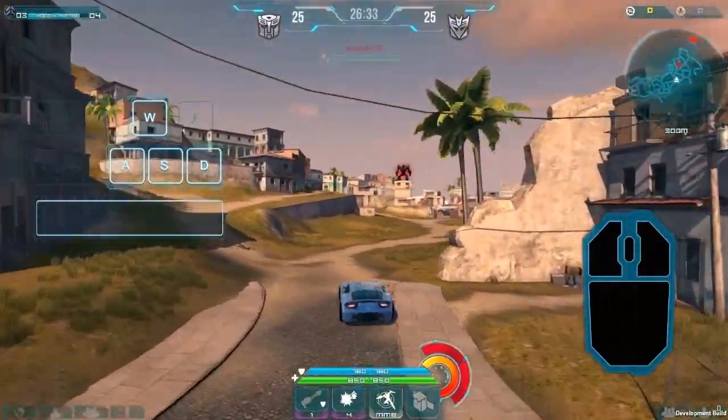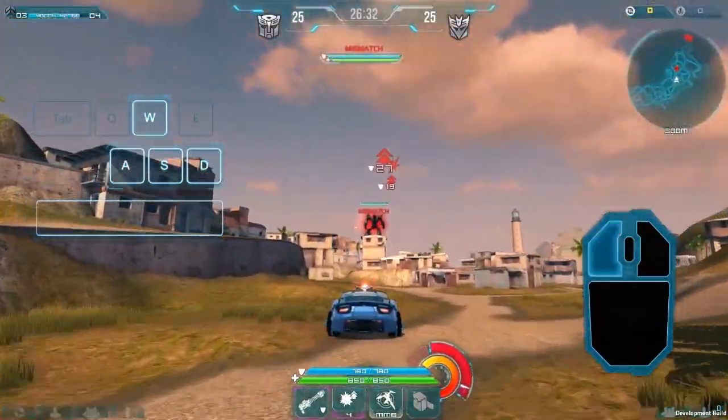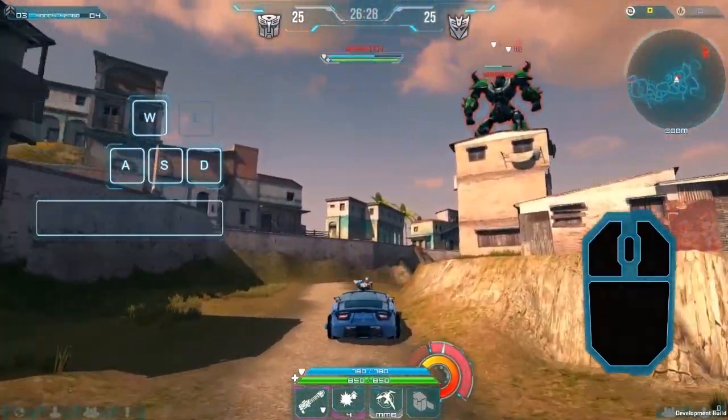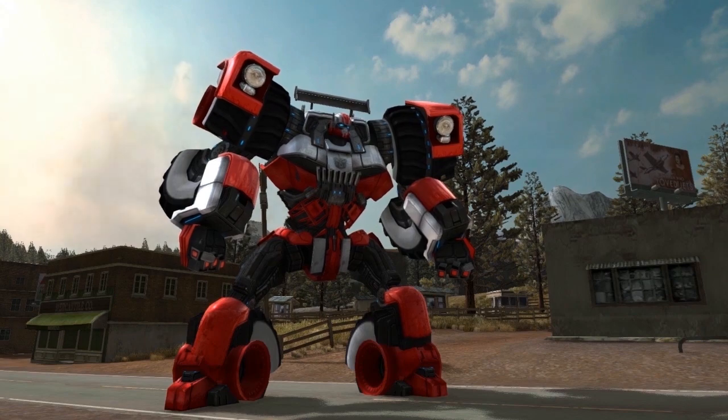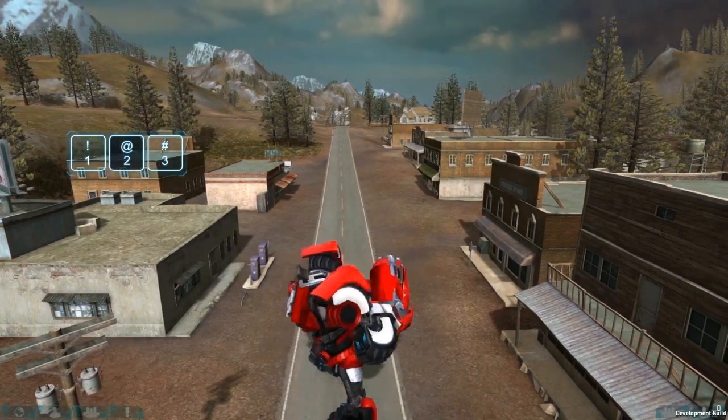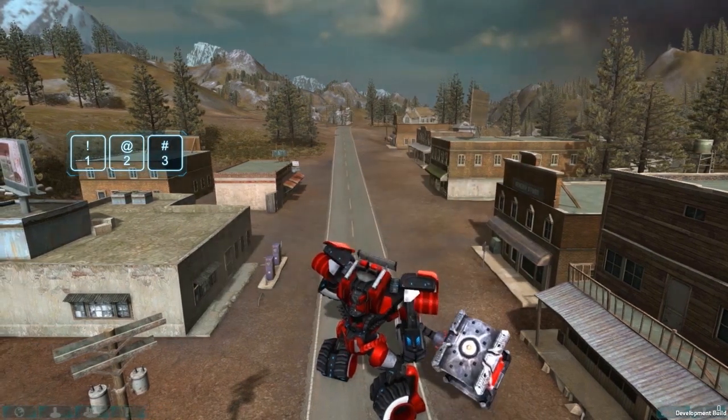All vehicles come equipped with a weapon that provides firepower on the move. Tap the left mouse button to fire your vehicle weapon at a target. All bots have access to three different weapons — press 1, 2, or 3 on the keyboard to select your weapon.